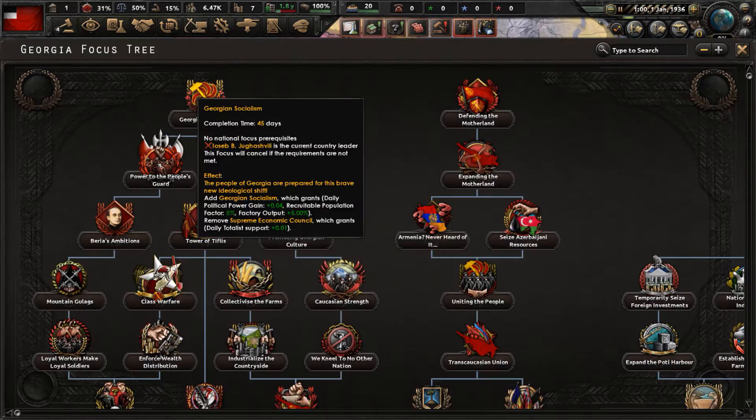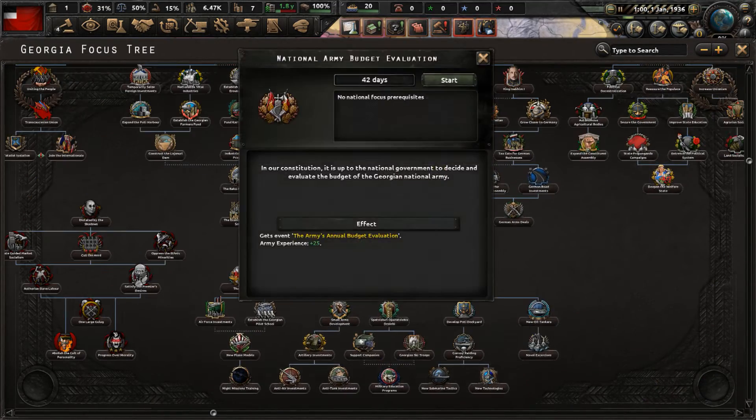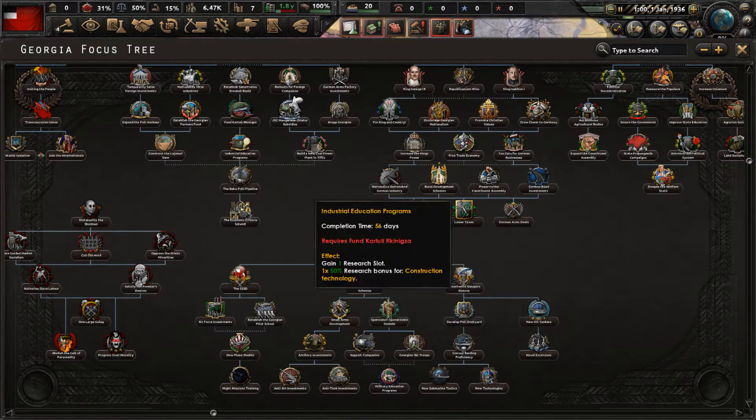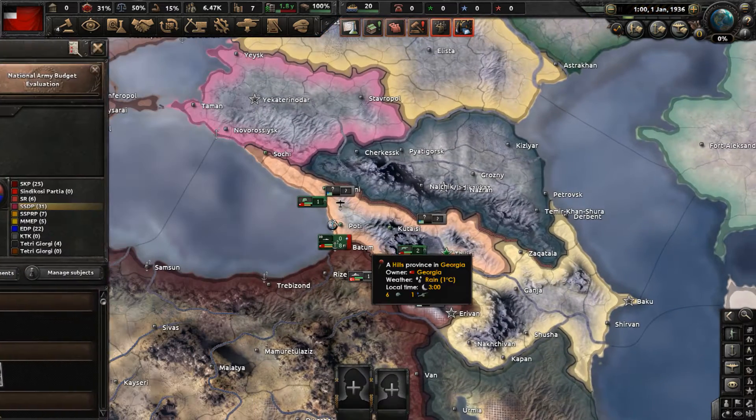Going to our national focus tree, let's start doing the focus called National Army Budget Evaluation. This will take 42 days. The description says that in our constitution, it is up to the national government to decide and evaluate the budget of the Georgia National Army. Once done, we'll get 25 Army experience and an event called the Army's Annual Budget Evaluation.